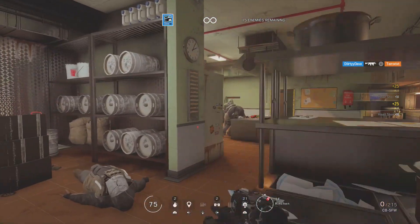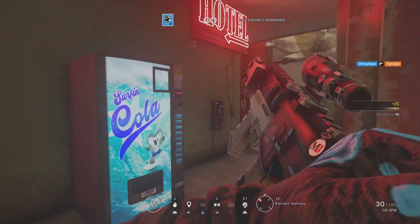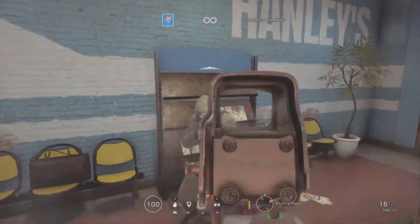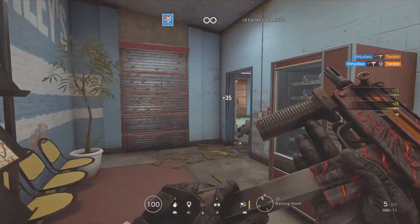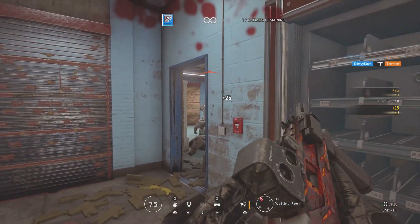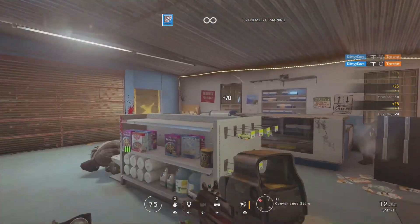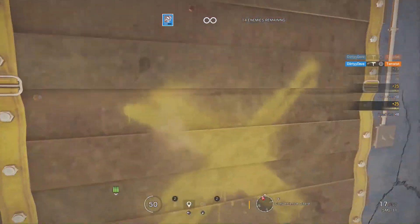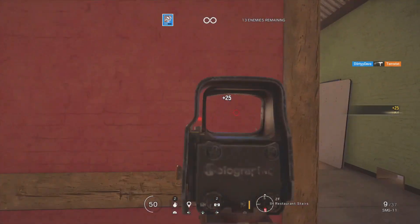Run Terrorist Hunt as much as you can — casual is not a good way to practice. Now going with the SMG-11: definitely change up which weapons and sights you use so you get practice all around, including the harder weapons. Ash's R4-C and Jackal's C7E are easy to control, but if you can master the SMG-11, it makes using those other guns so much easier. Practice with the harder weapons — here I was focusing on burst control and then recoil control while spraying them down.